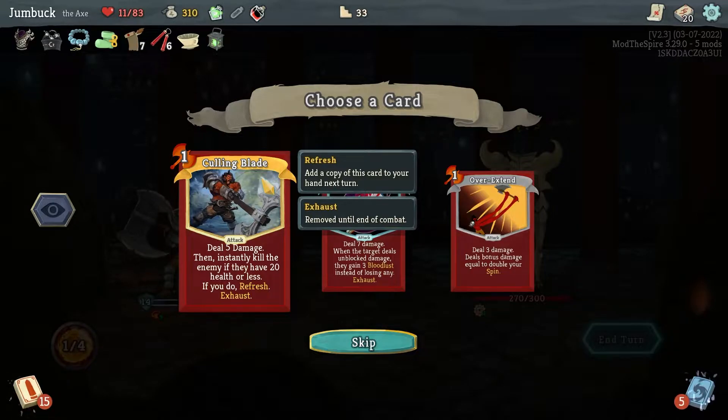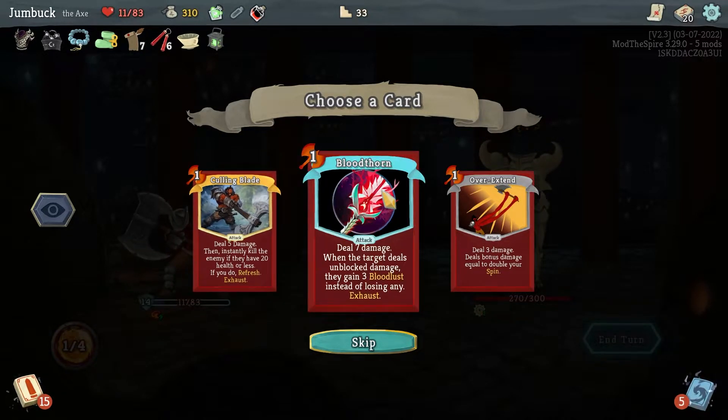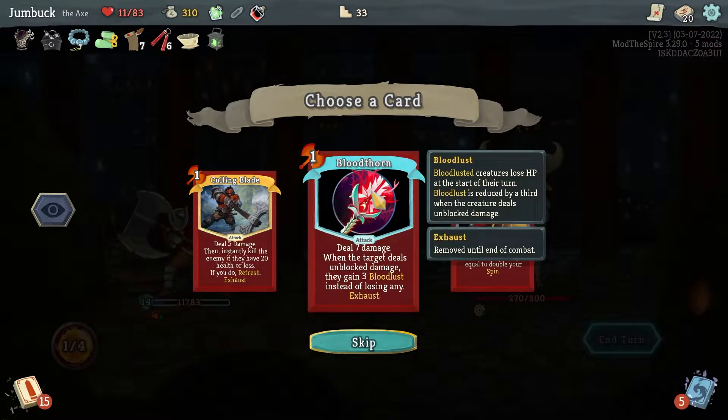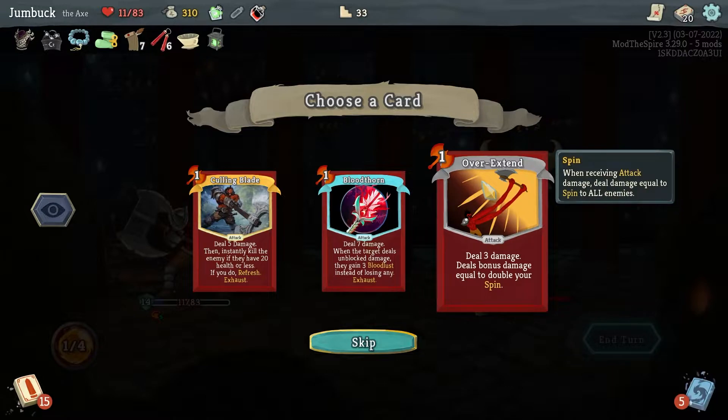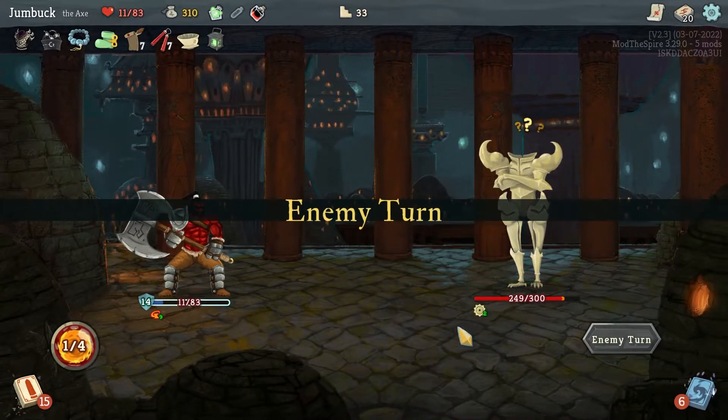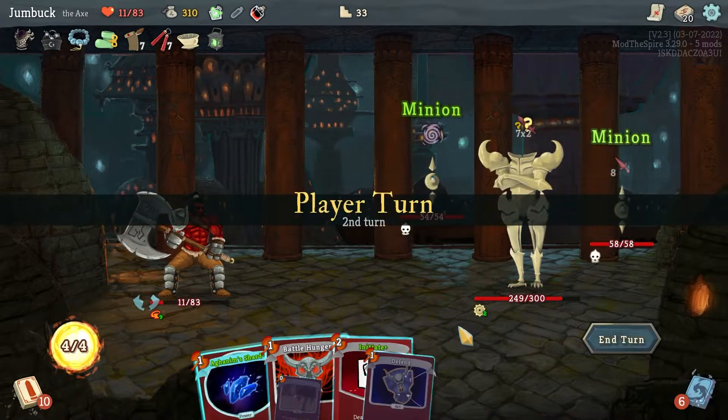Culling Blade: deal 5 damage, then instantly kill the enemy if they have 20 health or left. And if you do, refresh it. I can use Bloodthorn and just — deal 3 damage, equal bonus to the — double your Spin. So this is going to be way more. That's actually something I should probably look into, trying to see if I can get that on my own.